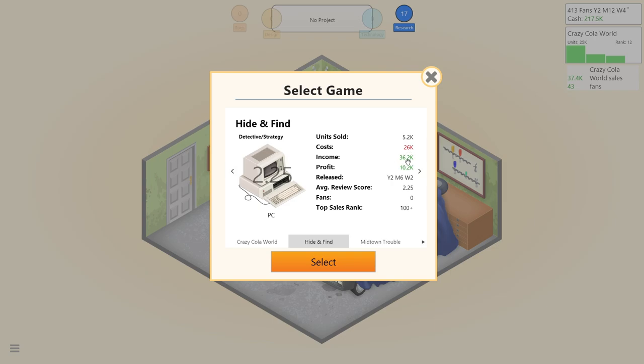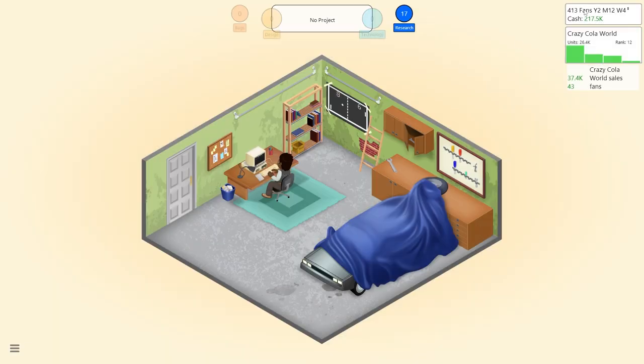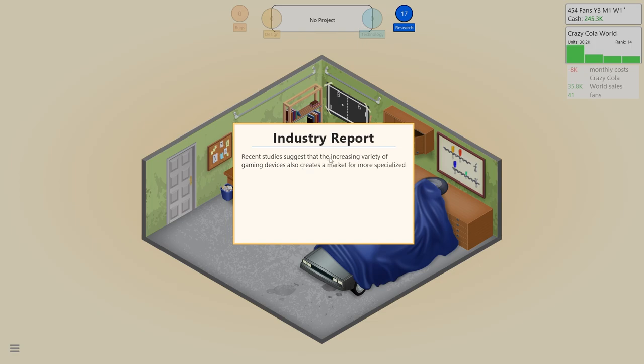Hide and Find - yeah it was horrible, but we did cover our costs. I've got a lot more fans now - 200, that sounds pretty good! Recent studies suggest that increasing variety of game devices creates a market for more specialized games, with some platforms catering to younger gamers and others to mature age groups. Alright, we're going to leave it there people! If you want to see more, click a like and we will look into the Nvendo license and make a game for that. We may even make Crazy Cola World 2. You guys have a good rest of your day and I'll see you in the next one - bye!